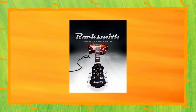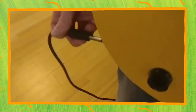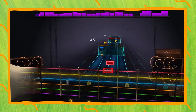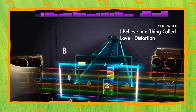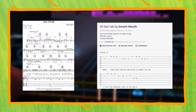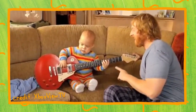Rocksmith is a game that's essentially like Guitar Hero, but with a real guitar. You plug your guitar straight into your console or PC and it lays out the notes in a grid that corresponds to the fret and string in order to play the correct note. It's a really intuitive way of visualizing the guitar, and makes practicing a lot more engaging than reading sheet music or tablature.